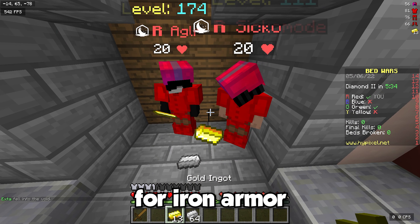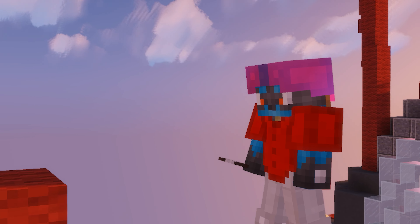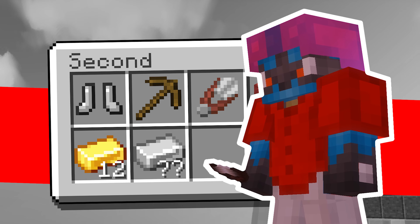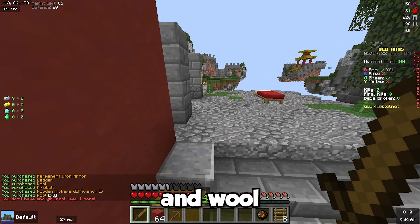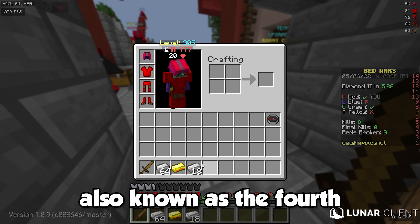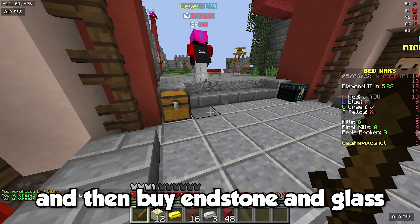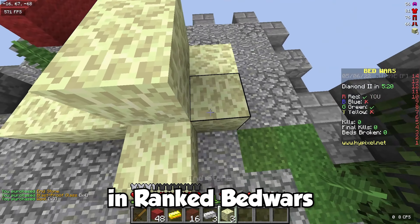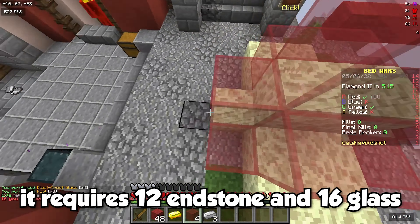The 2nd gets 12 gold for iron armor, and then spends whatever iron they have on blocks. The Defender, also known as the 4th, should drop all their gold, wait for at least 72 iron, and then buy endstone and glass. The defense most commonly used in Ranked Bedwars is the butterfly defense, which looks like this. It requires 12 endstone and 16 glass.